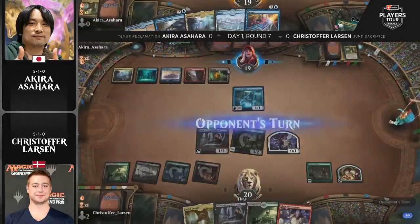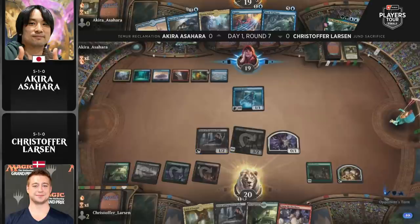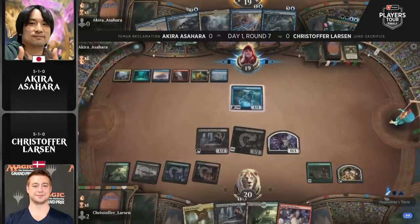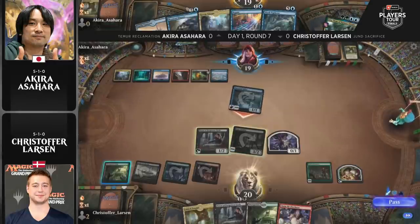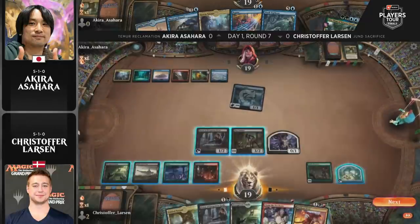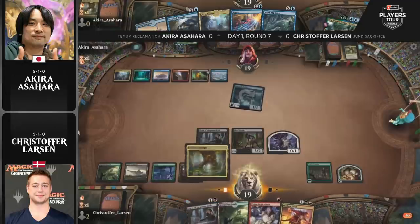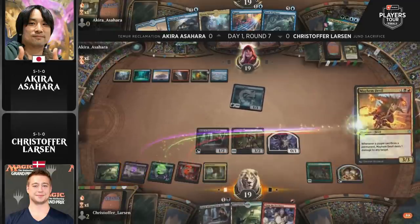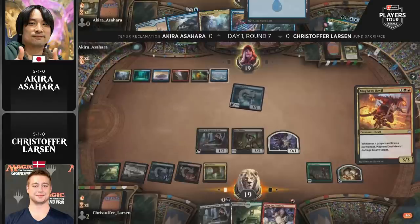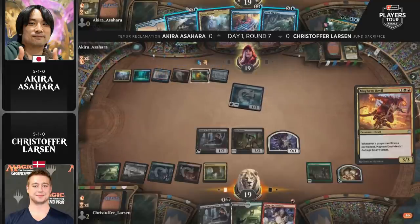Larson considers sacrificing the Strider plus token. Asahara runs out the Spectral Sailor, and that's a Shark Typhoon. One really interesting thing about Shark Typhoon in this matchup against sacrifice decks is how big you make it, because Claim the Firstborn is a real card in both Jund and Rakdos sacrifice variants — sometimes you don't want to make it too big or your opponent might steal it. But this was a huge draw for Larson: Mayhem Devil off the top means he has enough pressure to close the door soon.